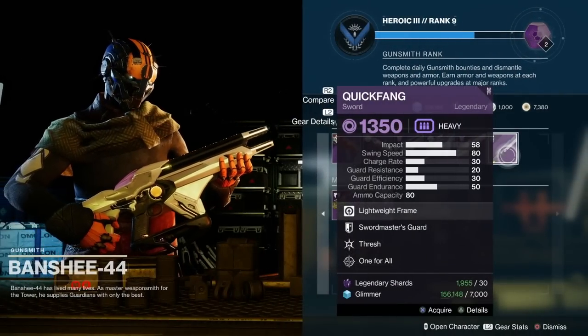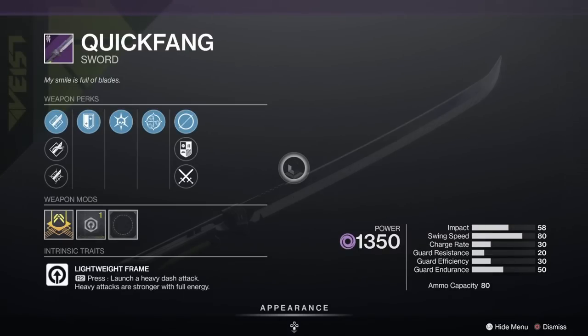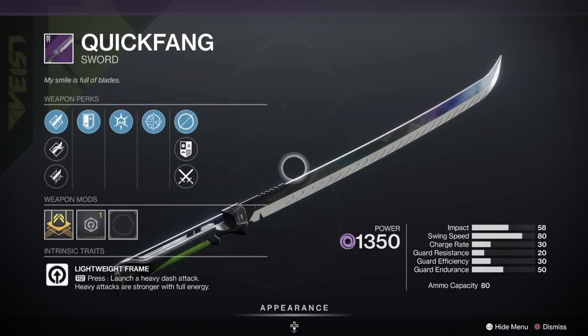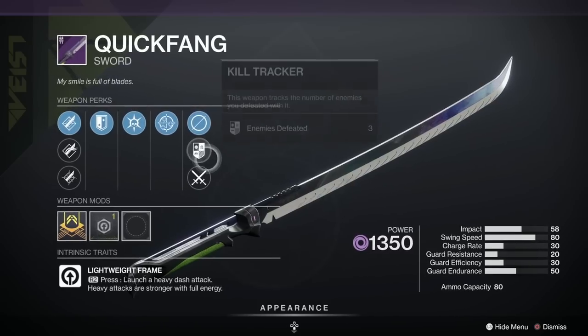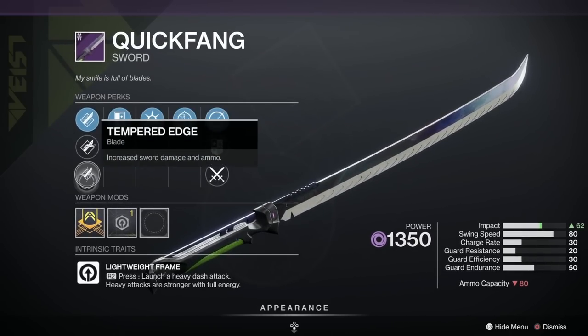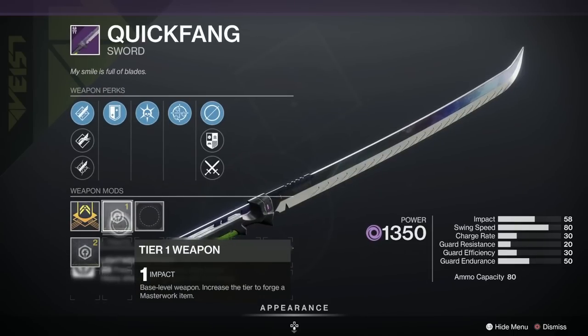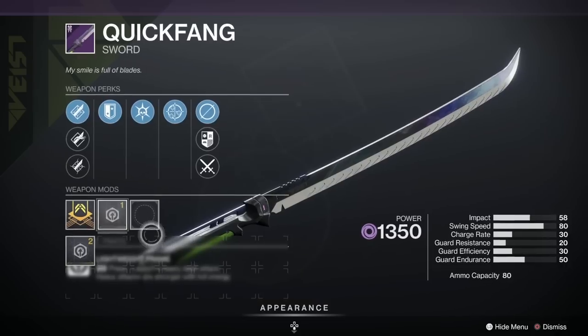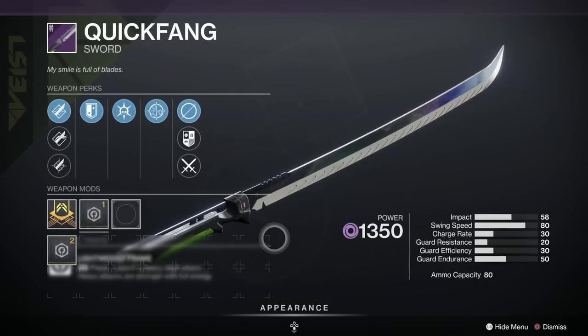The Hunter sword, the Quick Fang, is here — this has been given an A rating so it's pretty popular. The Quick Fang of course makes you move around a little bit quicker, which is excellent. The roll we've got is One for All, Thresh, Swordmaster's Guard, Enduring Blade, Glancing Blow, and Tempered Edge, and an Impact masterwork on that baby. Actually it's been given a B — that's not too bad at all for the Hunters.